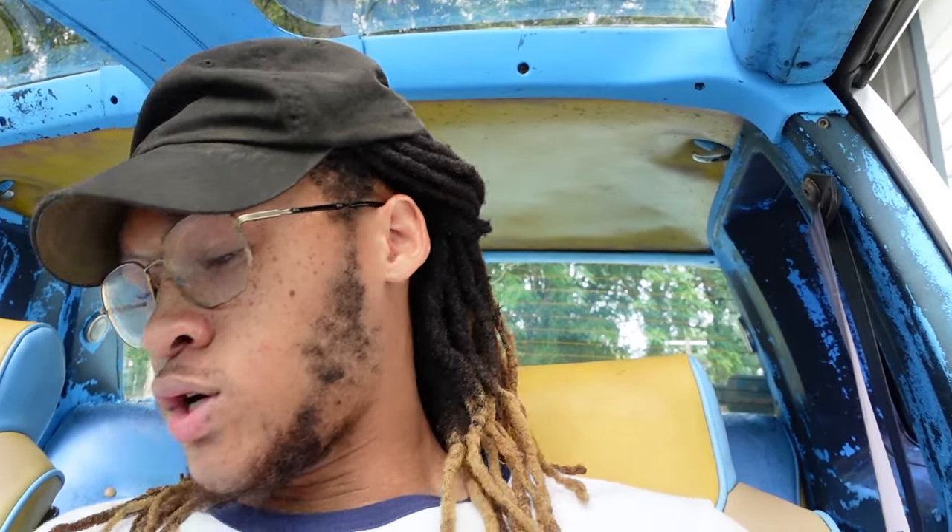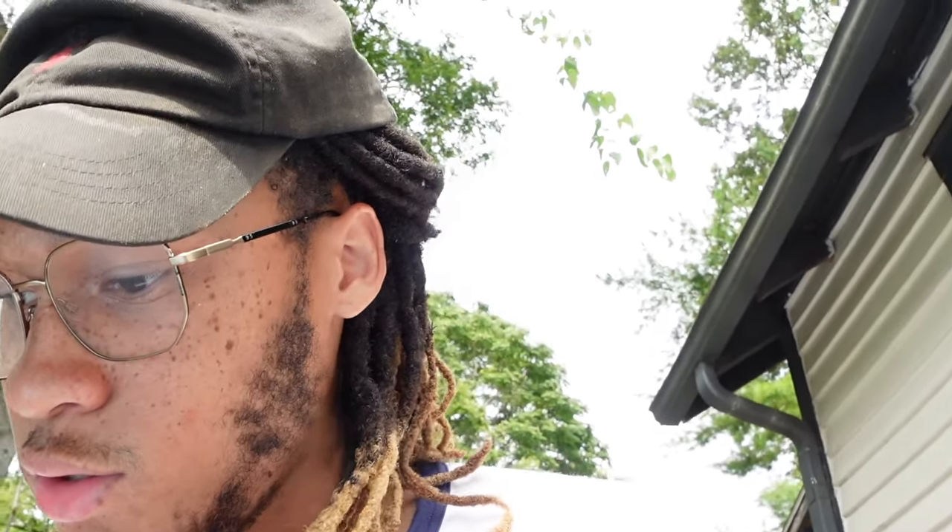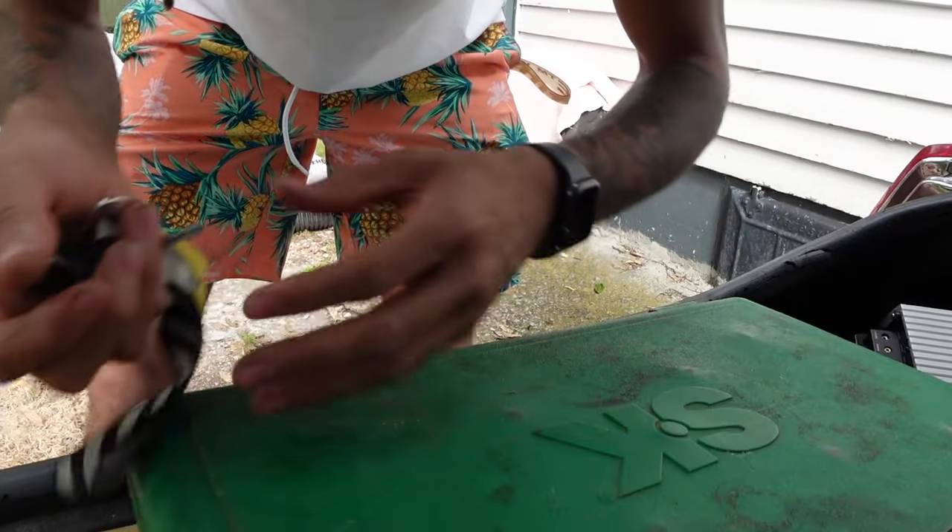Alright y'all, I just got back from AutoZone. Got some bulbs — I know these are going to be the yellow bulbs and I hate yellow bulbs. But that's all they had; they didn't have any bright LED reverse lights so I'm probably going to have to order some. But we got the bulbs, let's go ahead and throw them into the car. Now I gotta find my key. The struggles, y'all. But yeah, this should be pretty quick, simple and easy. I'm going to need somebody else to come help me check them since I'm only one person.